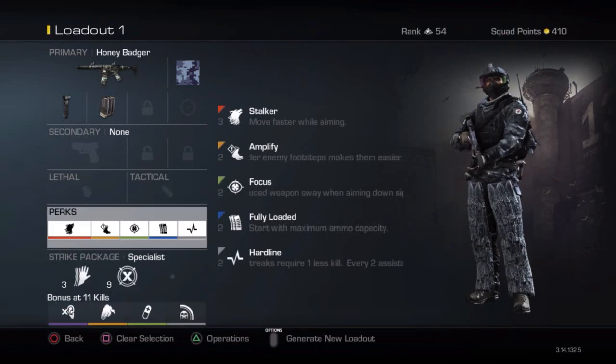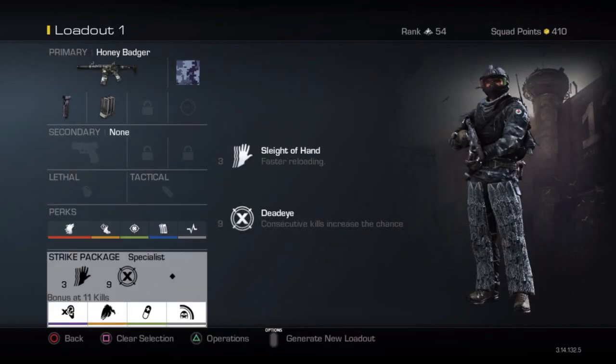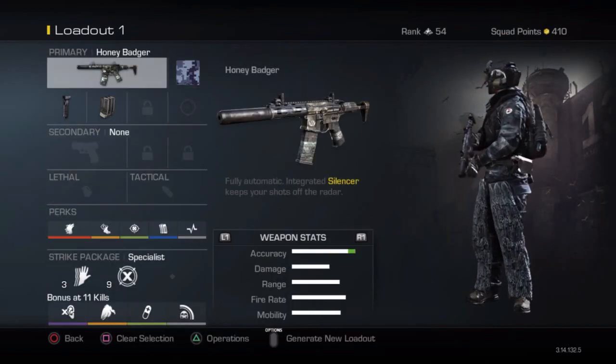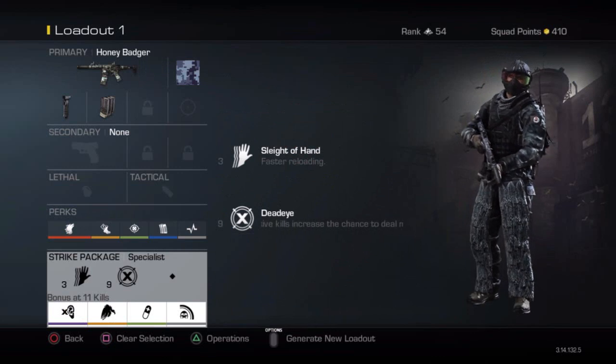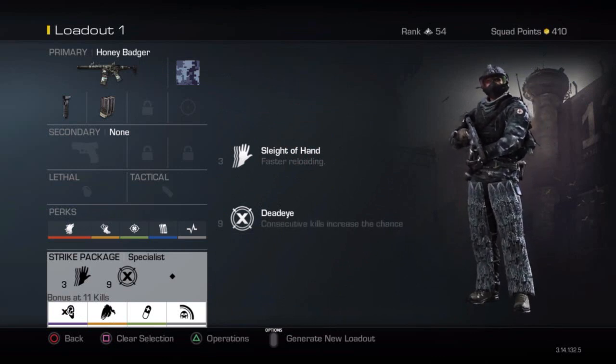That's basically my class setup. You might be wondering why I don't use Dead Silence or Ready Up — it's because I use Stalker. I'm pretty much aimed in about 40% of the time; every time I turn a corner I'll be pre-aimed, which is just plain smart. Hopefully you guys enjoyed — drop a like if you did, and hopefully this will help you out. Have an awesome day, bye!